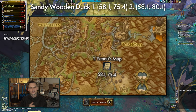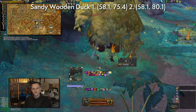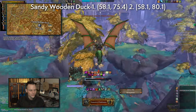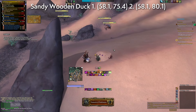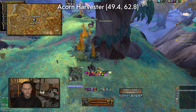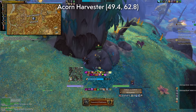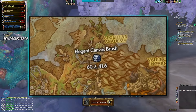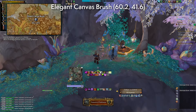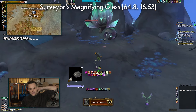For the Sandy Wooden Duck, talk to Yennu and a clickable item will appear beside him — grab that and go to the other location to access the wooden duck. For the Acorn Harvester, pick that up and loot the little squirrel beside it. Then grab the Elegant Canvas Brush, and finally the Surveyor's Magnifying Glass — that's the last one.